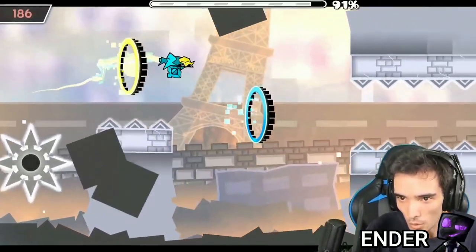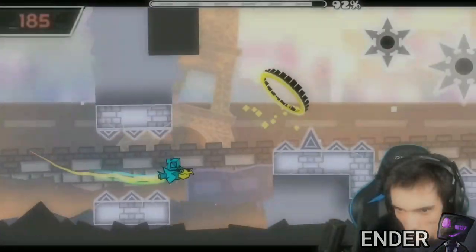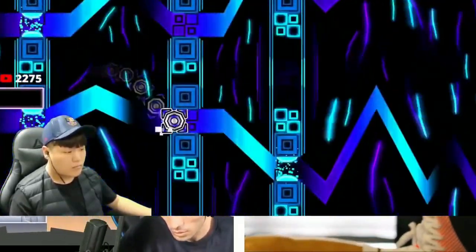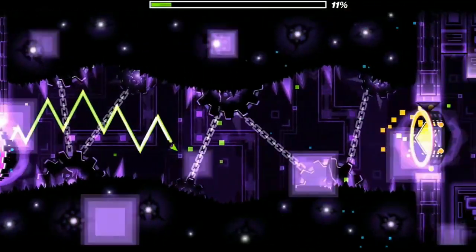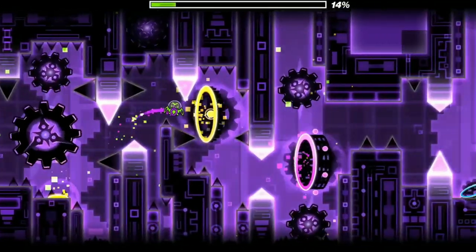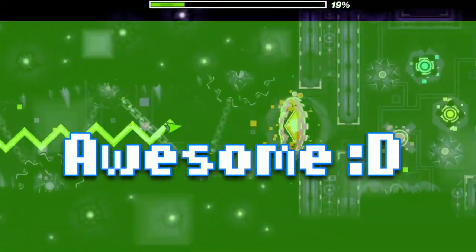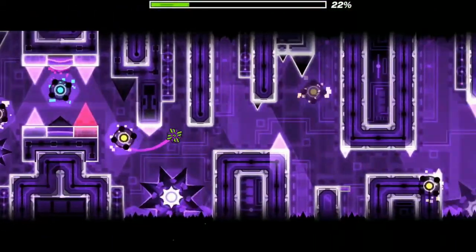Geometry Dash is a game that makes your heart rate go to numbers higher than when you're running a marathon. Even so, you've got to learn how to stay calm and not get too nervous. Controlling your nerves is key for success when it comes to completing levels. Being able to control them well is amazing — it reduces your chance of dying at 98%.